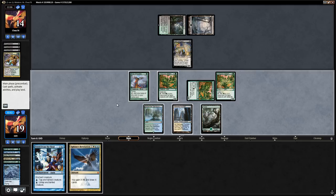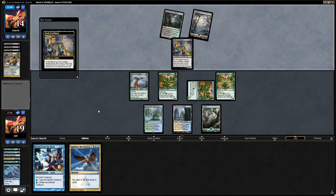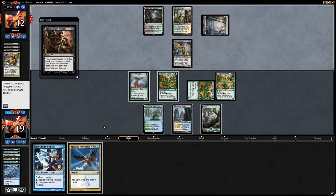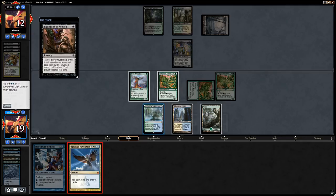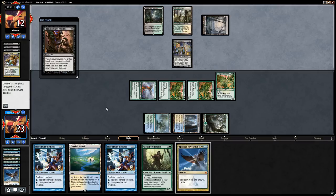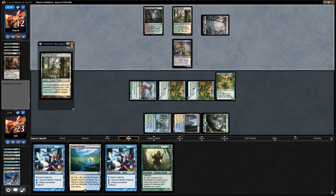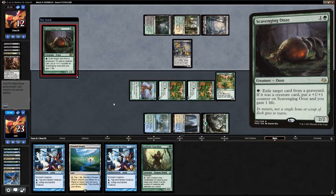We tap for green, run out Battlements, and say go — waiting a turn with this Revelation unless opponent forces our hand with an Inquisition. They do cast it, so we go for the Revelation and draw four. Opponent takes the Sphinx's Revelation, leaving us with two Freed from the Real and an Axebane Guardian. Now we just have to hope to top-deck something spicy.